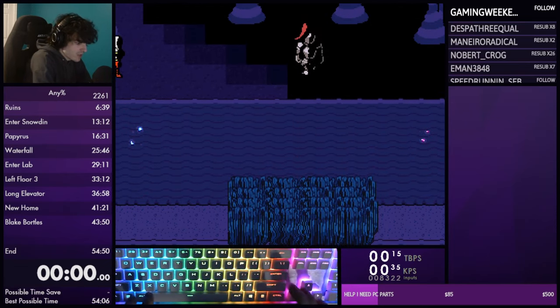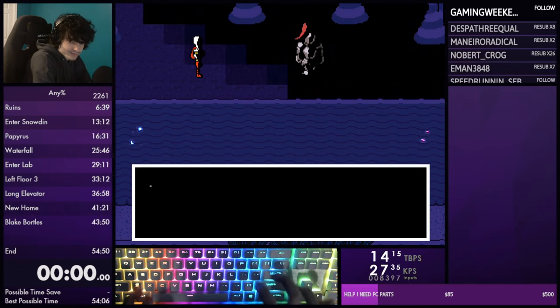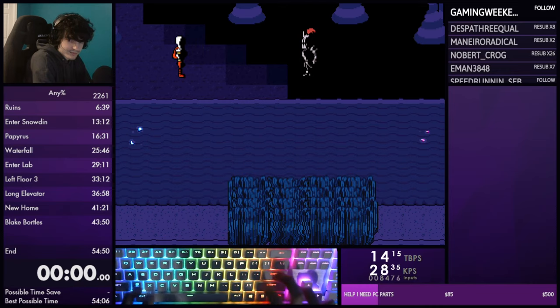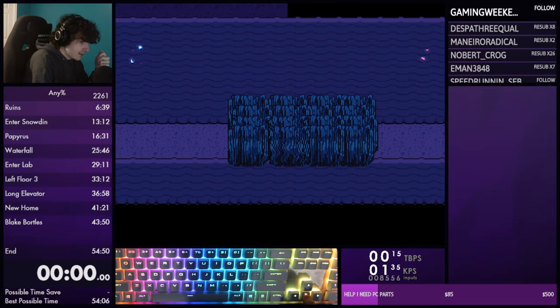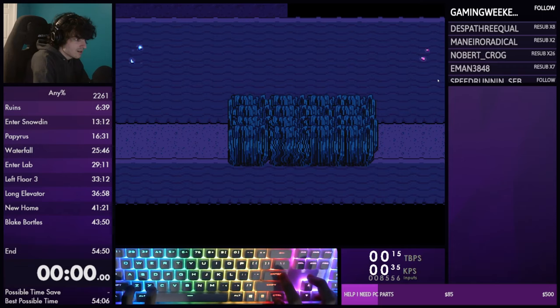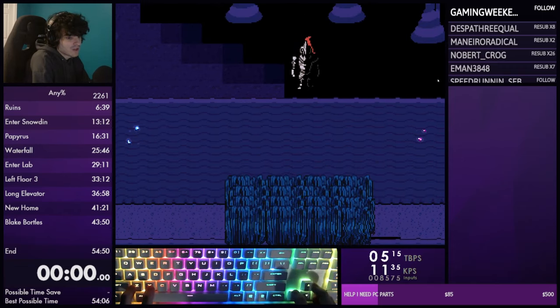Once lined up, walk into the cutscene and mash away the text. Right here you take six steps and the cutscene will begin. Since we lined ourselves up, press down and once in position you only need to move one more step. There are four frames to do this - on the first frame press Right Ctrl and Enter, then on the second, third, or fourth frame press Z. Then mash through the text and walk through the cutscene.